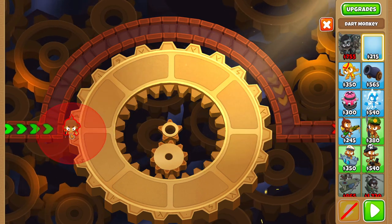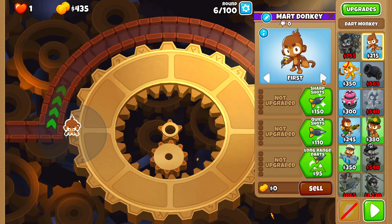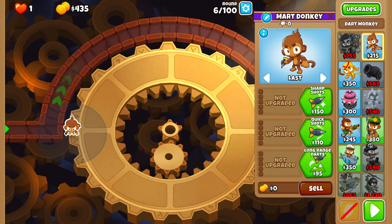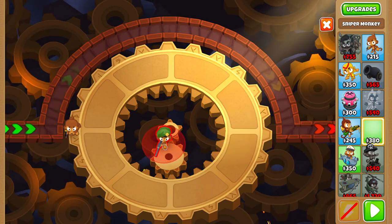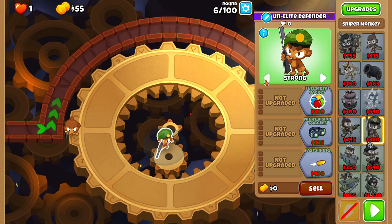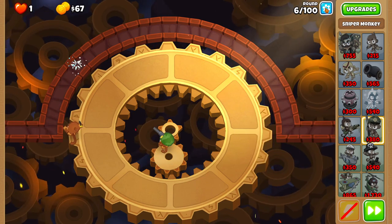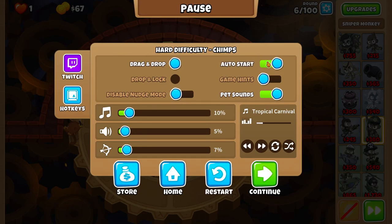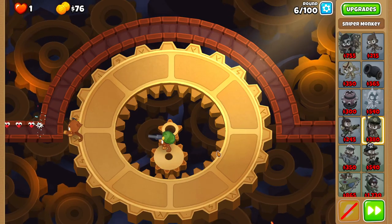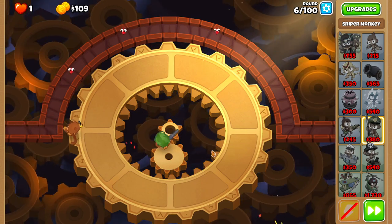First we start by placing a dart monkey right over here and we set it on last. Now put a sniper in that middle gear and set it to strong. I also highly recommend keeping auto start on for round 6, because it's actually needed to beat round 7, as you will see in just a moment.